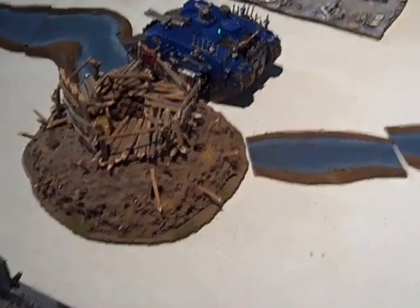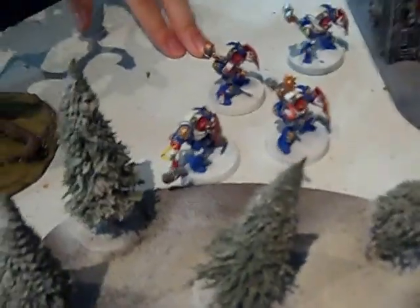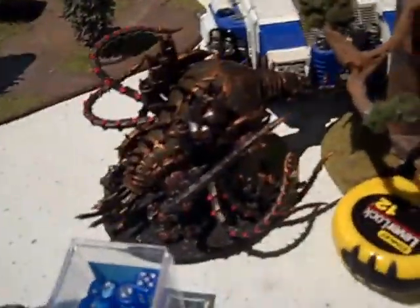Turn three for Chaos: a Land Raider killed one Terminator. The other Land Raider turned around and backed up. Terminators killed one enemy. The Heldrake killed eight guys on one flank. Zombies turned around and assaulted a squad — killed a few in Overwatch, killed a few more in assault, taking out one Grey Knight. The Demon Prince jumped up and assaulted the Dreadnought. The Mauler Fiend assaulted the Land Raider but whiffed.